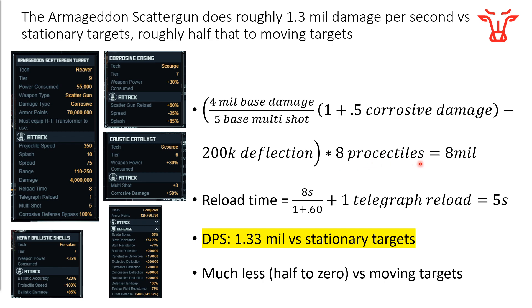You have 8 different projectiles, which is the base 1 plus the multi-shot of 3 (wait — actually the multi-shot of 7), and you get a total damage per volley of 8 million damage. The reload time is the base 8-second reload divided by 1 plus 0.6, where that 0.6 comes from the corrosive casing scattergun reload bonus of plus 60%. You also have to add on a 1-second telegraph reload, because there's a telegraph reload stat of 1 in here — that means the firing arc is showing and about to fire, you cannot reduce that time, you just have to live with it. This gives a reload time of 5 seconds, and 8 million damage divided by 5 seconds is 1.3 million damage per second.